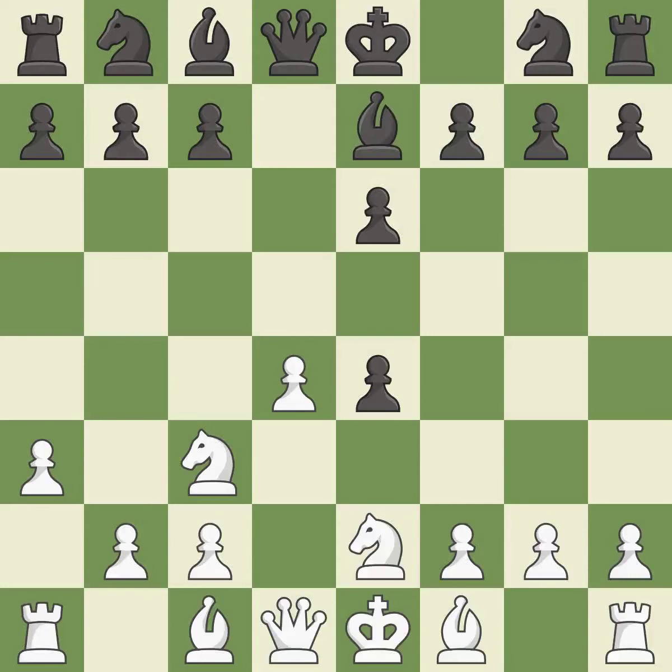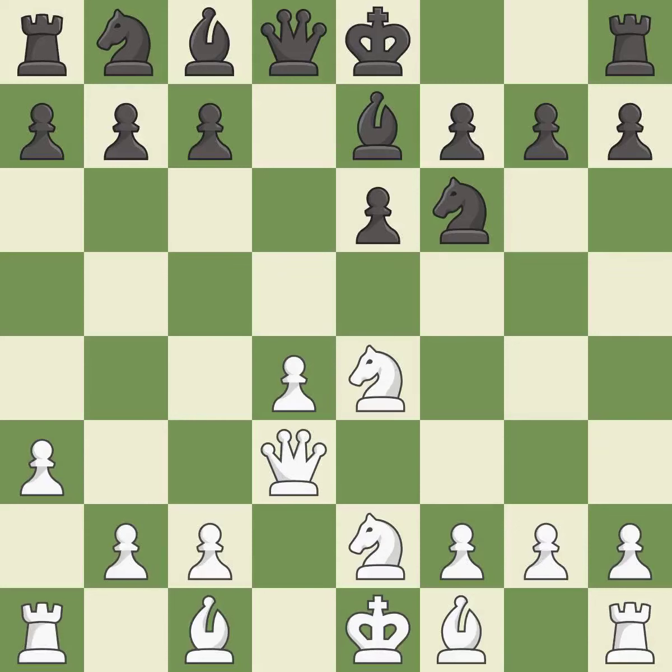b7 retreats the bishop to a central square. Nxe4 captures the pawn on e4 and places the knight on a center square where it controls many important squares. Nf6 develops the knight toward the center, attacks the knight on e4, and prepares castling. Qd3 develops the queen toward the center and protects the knight. It is the last book move.